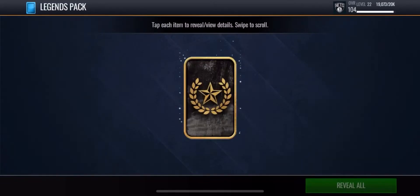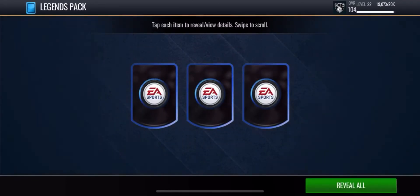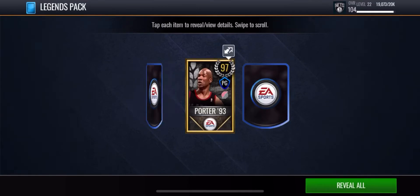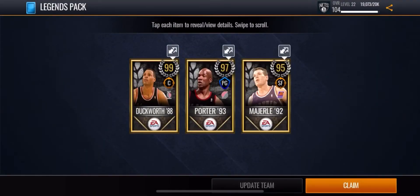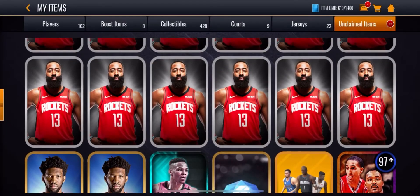Moving on to the next pack, hopefully we don't get two cards because that would suck. We got three which is not bad at all, but if we got four we'd have a better chance of pulling 100 overall. We're in with 97 overall Porter again — come on EA. We got a 99 overall Kevin Duckworth, okay guys, better than 97. And we see 95 overall Dan Majerle — or however you say it.